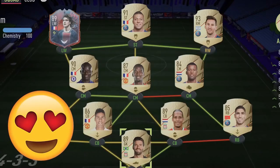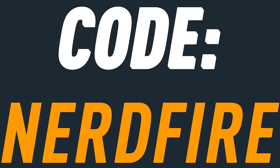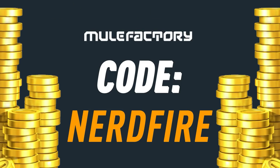Want to kick start your FIFA 22 team off with a bang? Head over to MoogleFactory.com for the cheapest, most safe and reliable coins. Use the code NerdFire at the checkout for five percent off your order and get yourself some FIFA coins to boost your team right now.